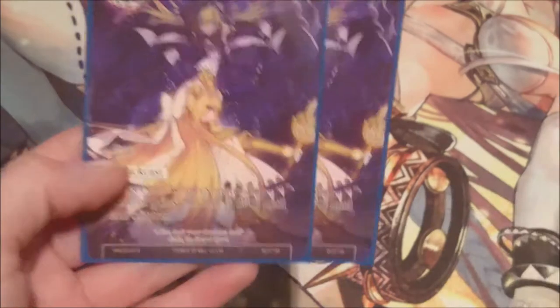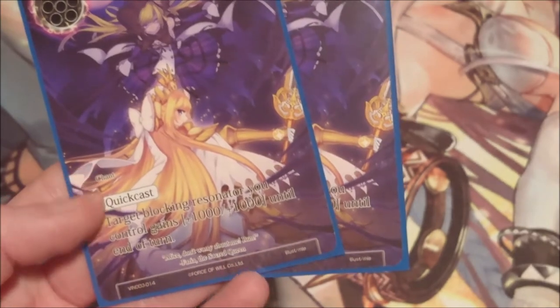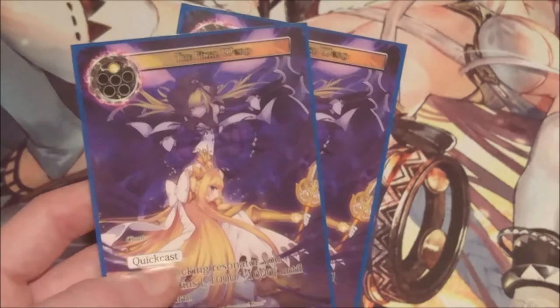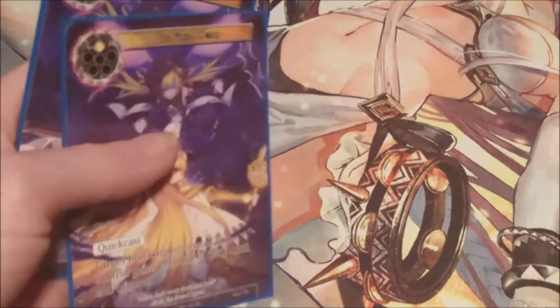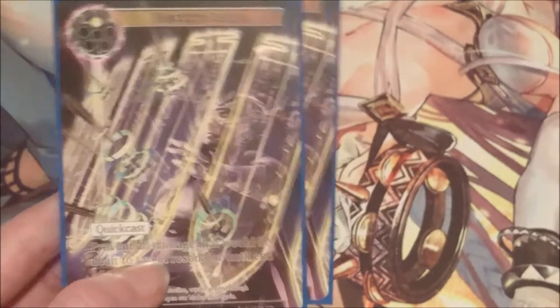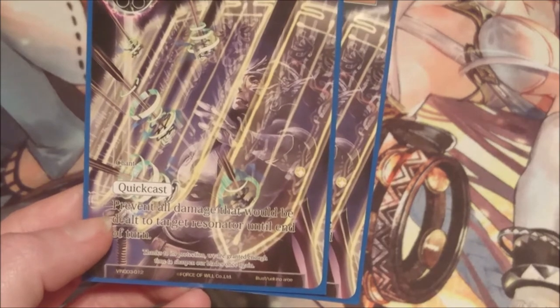That's all our resonators — now into our spells. We have two copies of The Final Word, one of my favorite cards — a quick cast one-cost light spell. Target blocking resonator you control gains 1000/1000 until end of turn. I love this for psyching people out, baiting them into swinging into something and then making my thing absolutely massive to kill their resonator. We're also running two copies of Protective Barrier — another one-drop quick cast — prevent all damage that would be dealt to target resonator until end of turn.